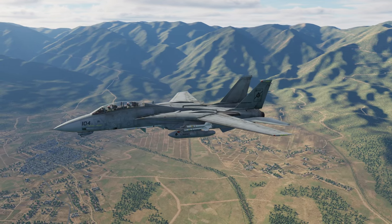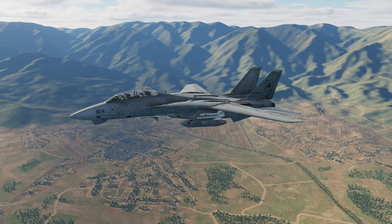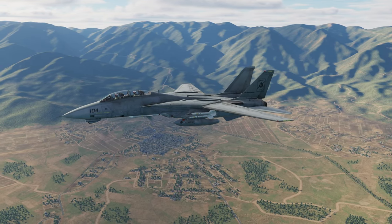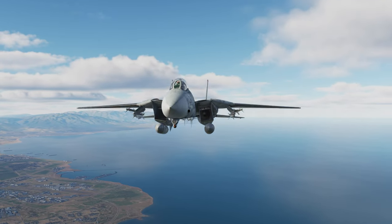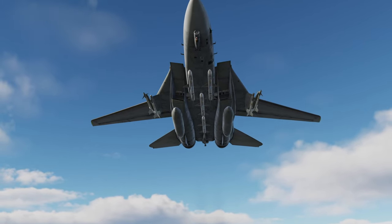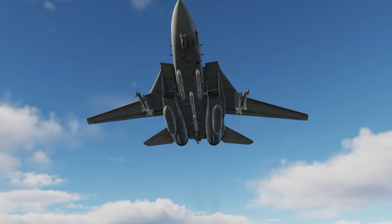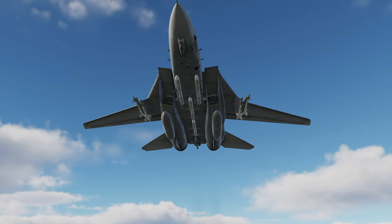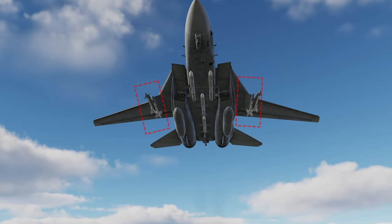Before we dive into all that, let's get a grounding on the weapons. We will be primarily speaking about the AIM-7F and the AIM-9L. These are very strong weapons in the Dynamic Cold War Campaign server, especially when you combine them with the look-down, shoot-down capability of the F-14's radar. The typical loadout you may want to take is four Sparrows on the center pylons and four Sidewinders on the outer pylons.